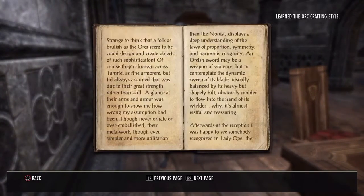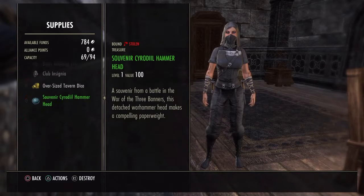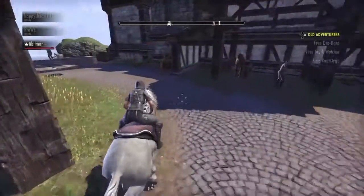Now if you go into your inventory and look at one of the items you have just stolen, it should have a red marker in the top right-hand corner and it should say 'stolen'.